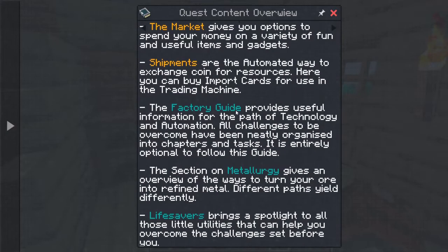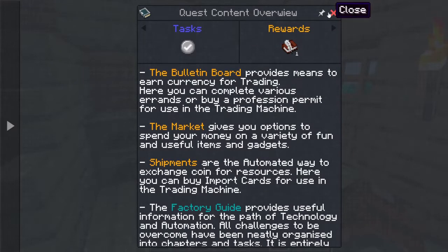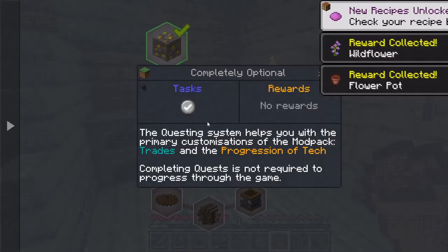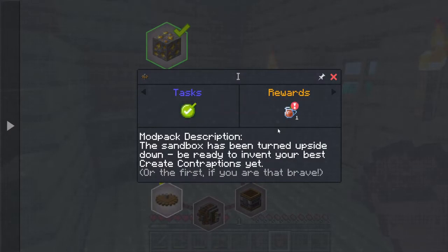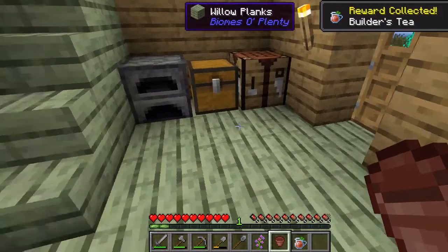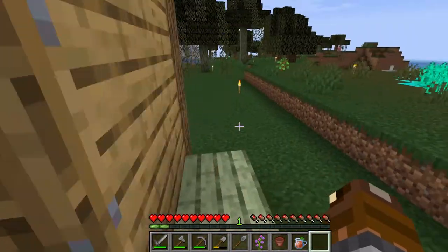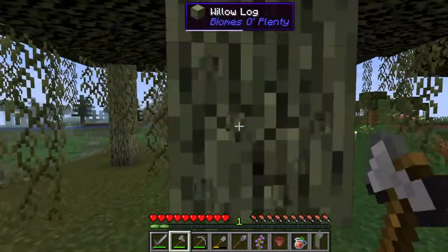I'm trying to figure out the checkmark system in the menu. Okay, so I should click this — the pack is for you. I can check general things like description, sandbox, and turn upside down. Apparently I get a lot of stuff. I have a lot of willows growing here.